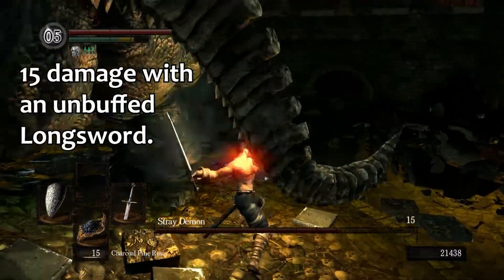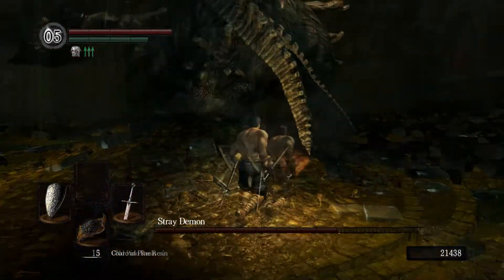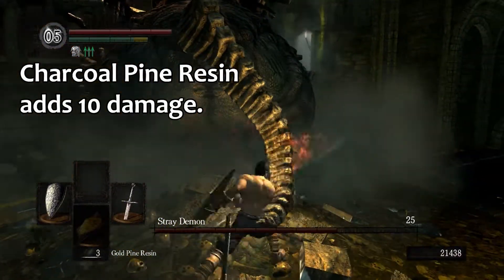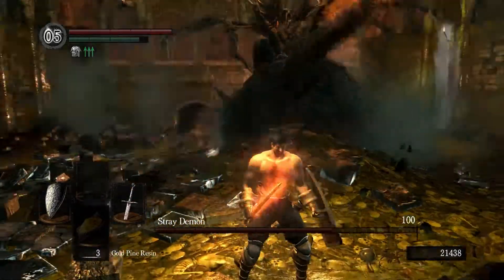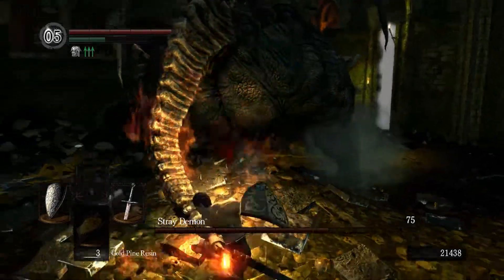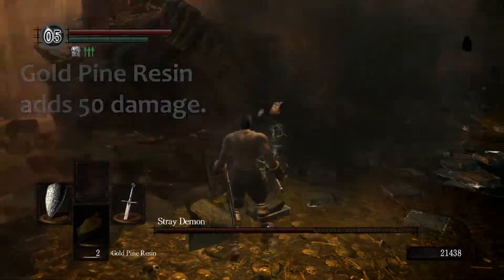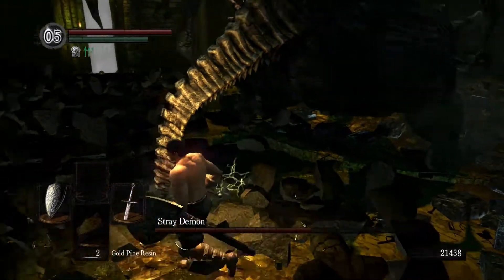You can improve your damage by applying weapon buffs. A sorcerer should now have access to the Magic Weapon buff, which increases your damage by some amount of magic damage. And of course there are still the Gold and Charcoal Pine Resins you can use. The effect of those is somewhat underwhelming, however — unlike with Gaping Dragon where the lightning buff made a major difference, you will not see a massive increase in damage here. But if you have the souls to spare for the pine resins, you might as well use them.